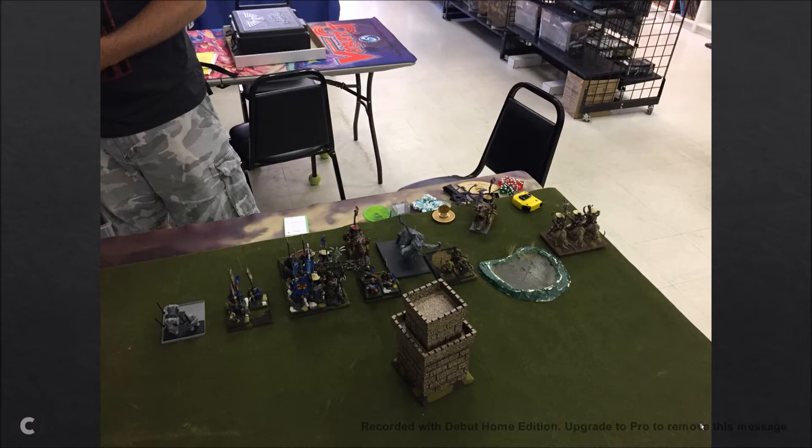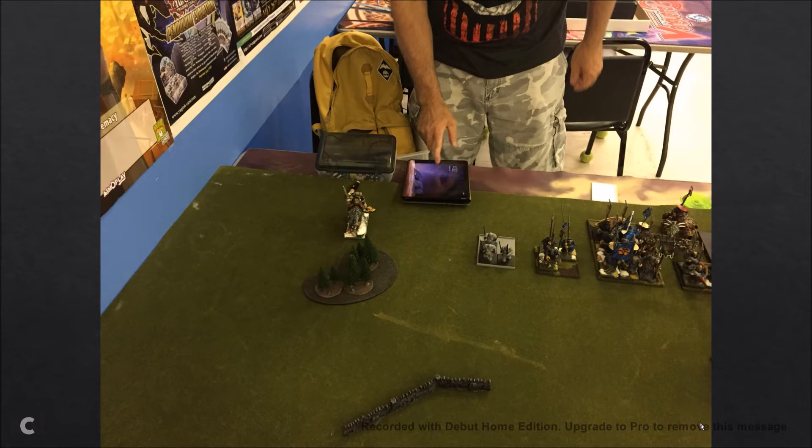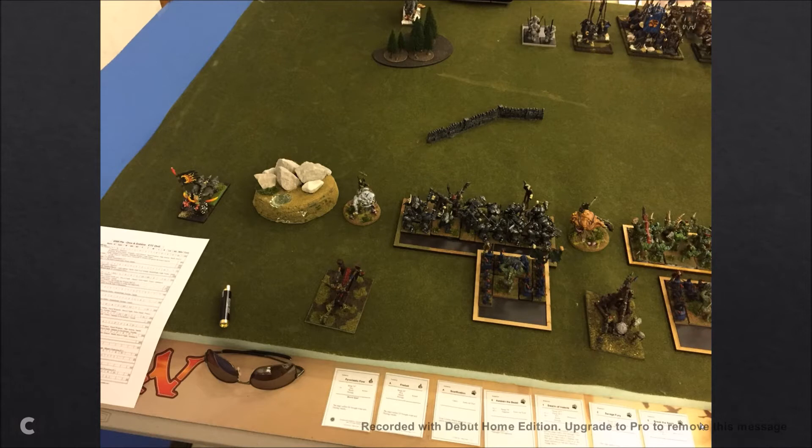His army has three Tusker Cav — I think they just have Iron Fists — a cannon, some Bruisers, a Frost Mammoth, some Bombardiers in front of the other cannon, and a big unit of Tribesmen with his Shamanism general and BSB. Then he's got some Bruisers, another unit of Tribesmen, and a character on a Tusker. I deployed first.